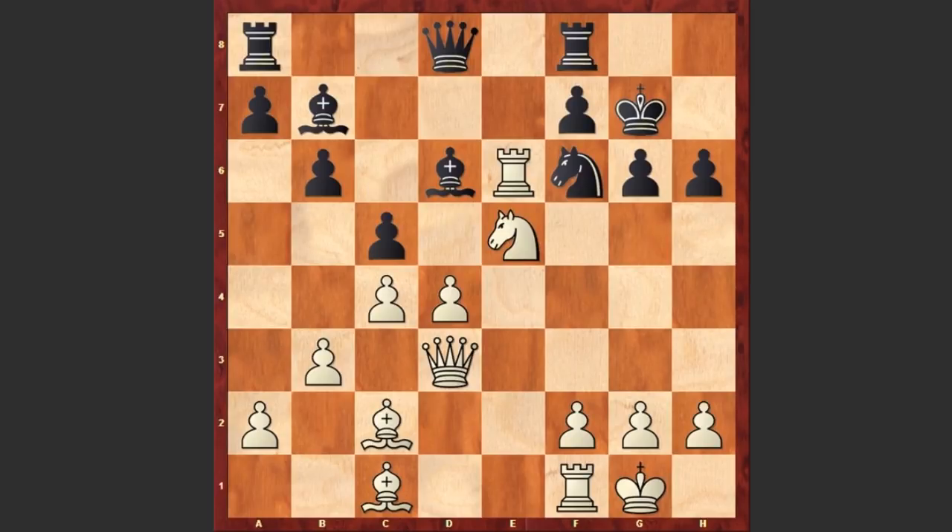Ne5, c5 — well actually Bxe5 would have been better, getting rid of this powerful knight on e5, but instead after Ne5 we see c5. Now you can pause the video and try to find Capablanca's next move. He played Bxh6 check, and after Kxh6 he went for this amazing Nxf7 check and black resigned — removing the last defender which was protecting the g6 pawn, and it's over. Whatever black plays, the black king is getting checkmated.